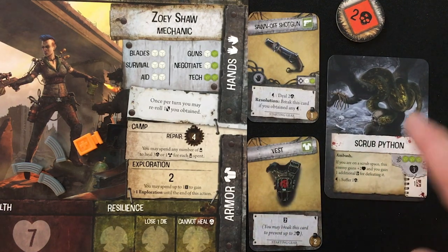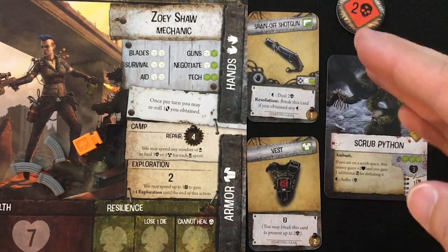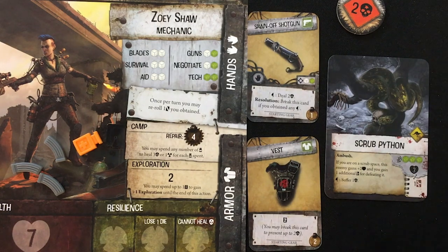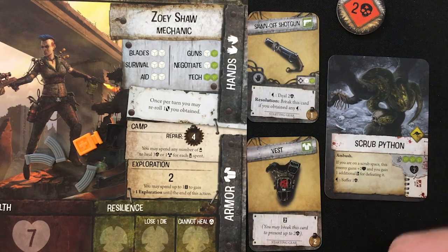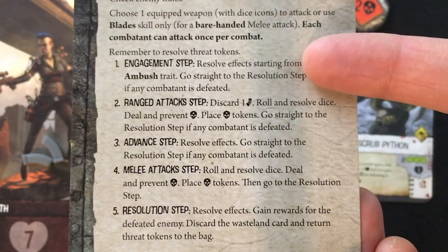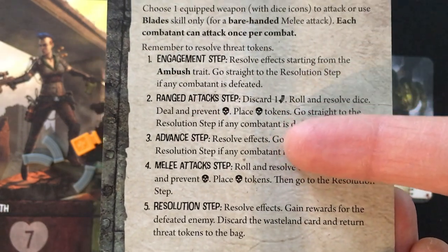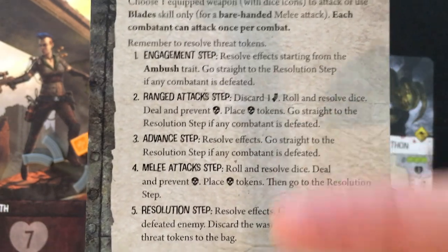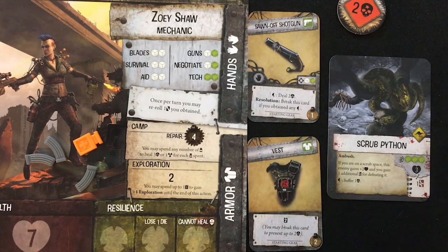Range attacks go off before melee attacks, but that's where ambush is annoying — he attacks me before I do anything. I'm just going to fight with my bare hands because this scrub python is a bit beyond my means, and I don't want to waste one of my three ammo shooting if I'm just going to miss. The five steps of combat are: engagement step, range attacks, advance step, melee attacks, and then resolution. The key thing about combat is it is one round and done — somebody escapes.